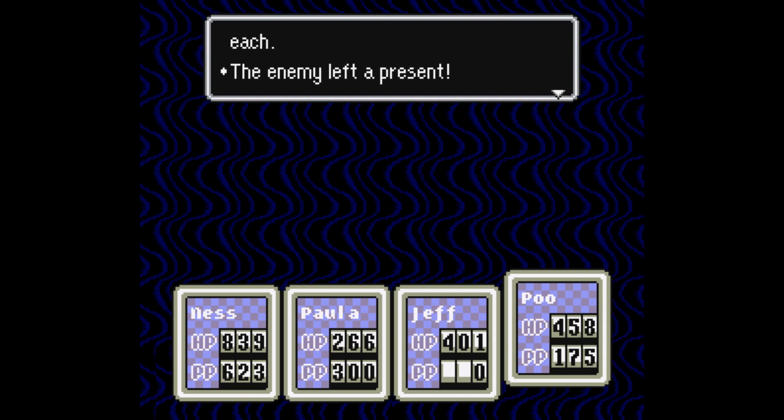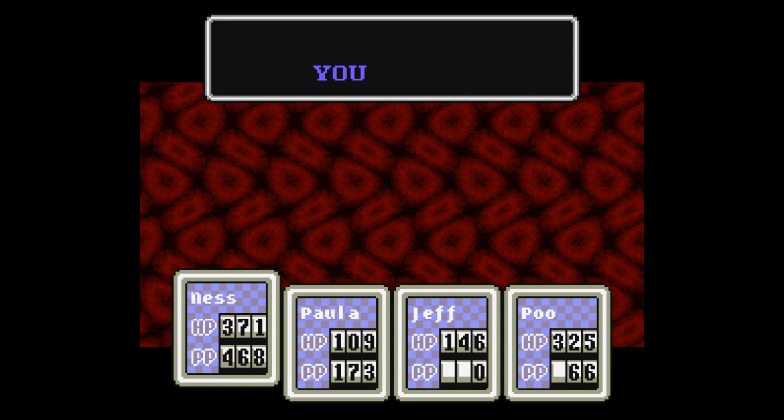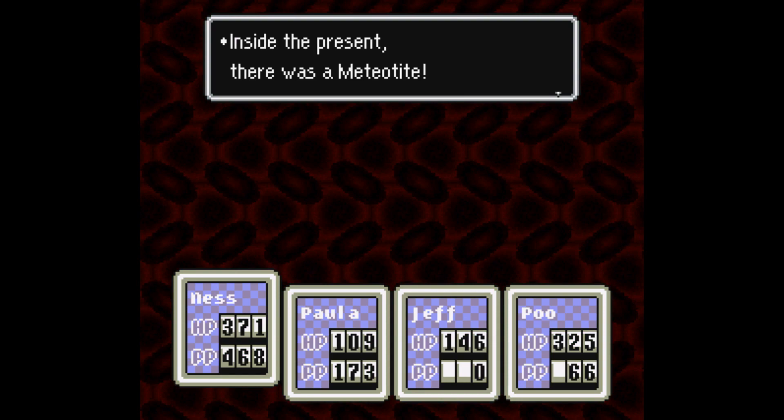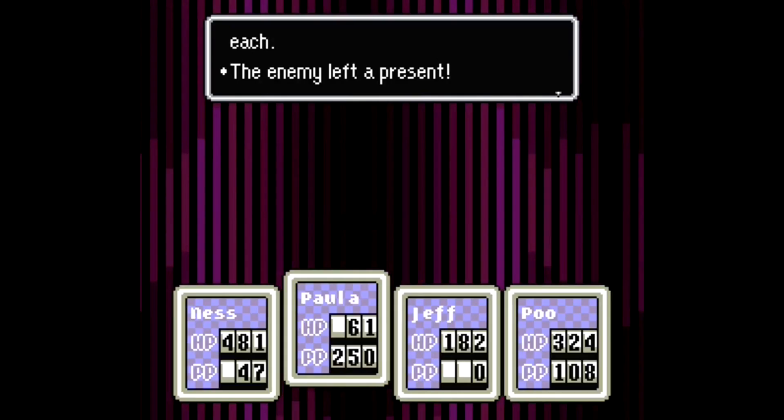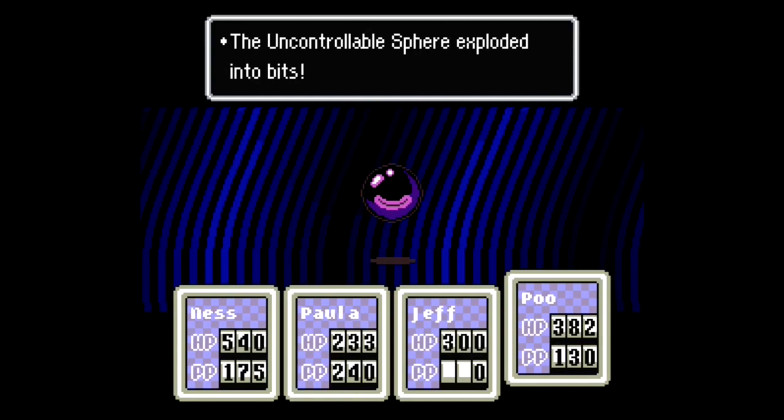Anyways, let's get into the rarest items in Earthbound. But first, the honorable mentions — the chosen ones that barely didn't make it. First are actually two items: the Meteorneum and Meteorite. I didn't include them because many enemies can drop these items and some have a higher chance than others, but interestingly the Meteorneum is rarer despite being less valuable. And aside from those, it's the Broken Antenna. This originally made number 5, but the other items outclassed it. The only thing really annoying about hunting for it is that the uncontrollable spheres explode after defeat, but if you're in Lumine Hall, you can just heal up at Tenda Village whenever you want.